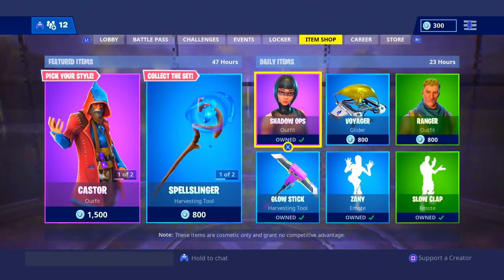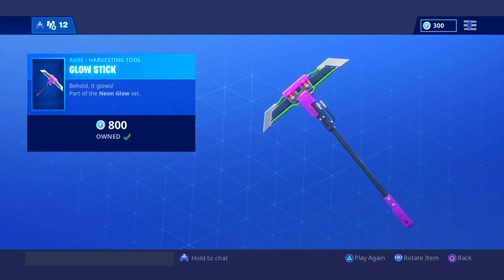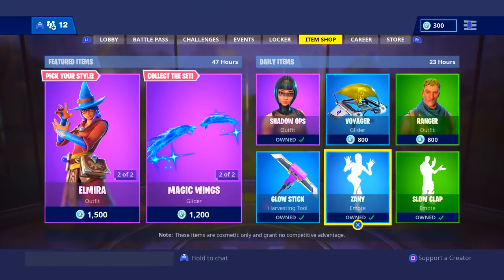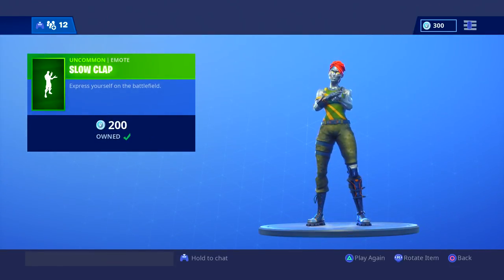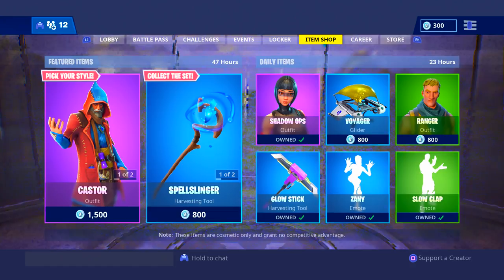Shadow Ops was like one of the first skins I actually made my main skin — I would use this all the time back then. If you guys are an OG viewer you'll remember that. The Glow Stick is decent. It sounds how it looks — I don't really know how to explain it, it sounds neon and glowing. That makes no sense but it makes sense if you hear the sound. We also have Slow Clap.